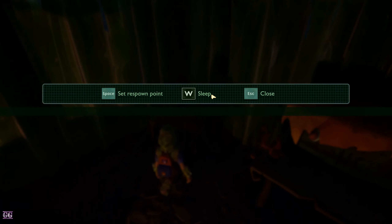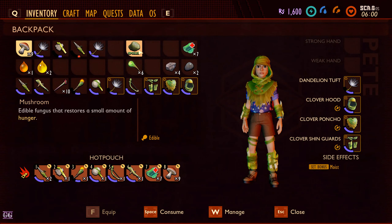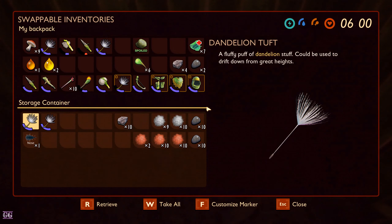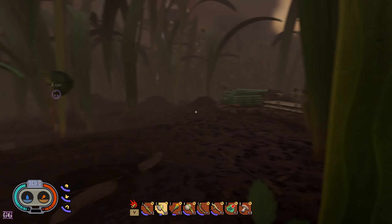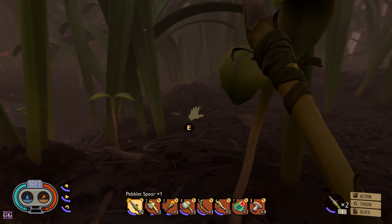Okay, it's nighttime so let's quickly sleep — I think it's bedtime. Wait — spoiled? How did you spoil? I just cooked before nighttime! So do not have cooked meat in your inventory before you go to sleep. Oh no, okay. Sorry little guy.